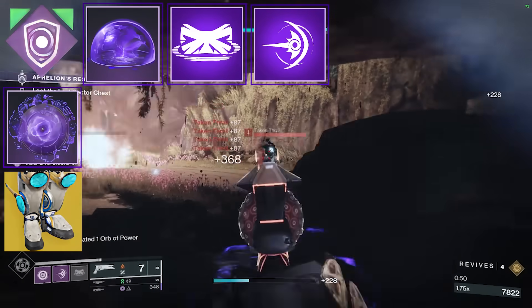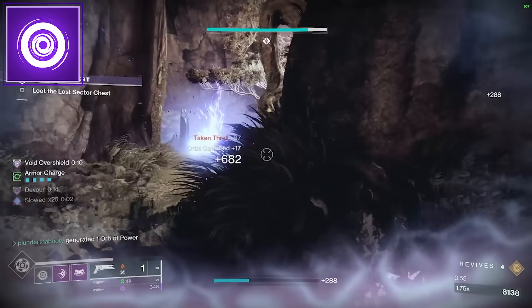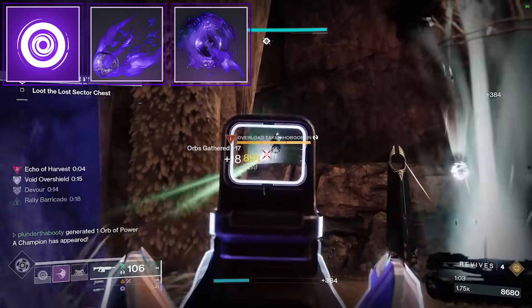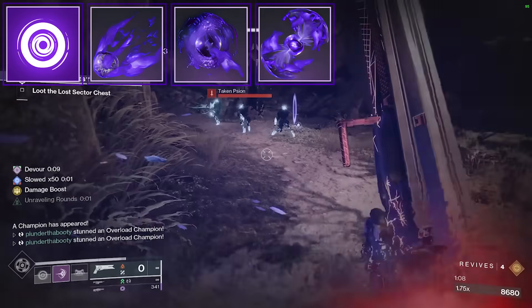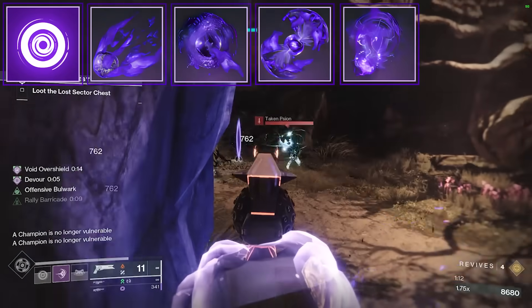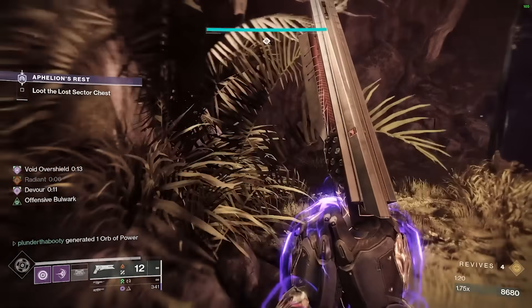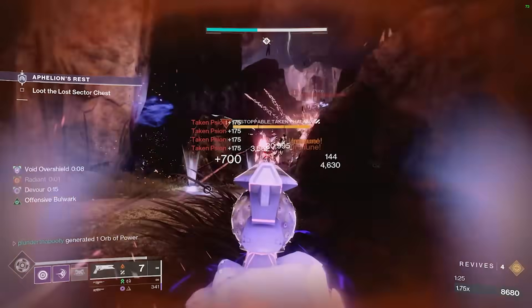When you open up a room and lead into a fight, throw your vortex grenade. This applies the weakening debuff from Echo of Undermining — our first fragment. Next is Echo of Harvest: defeating weakened targets creates an orb of power and a void breach. Both the orb and void breach activate Devour with Echo of Starvation — picking up either grants Devour. Then Echo of Persistence extends your Devour and overshield duration. The loop is: lead with grenade, grab the orb, activate Devour, pop your barricade for overshield, then shoulder charge your target.